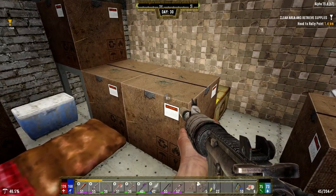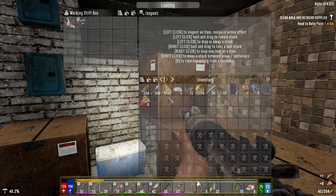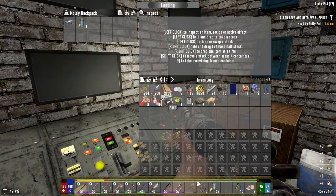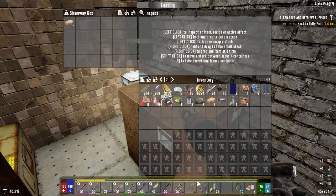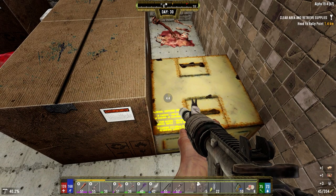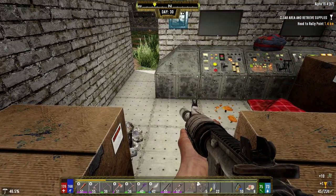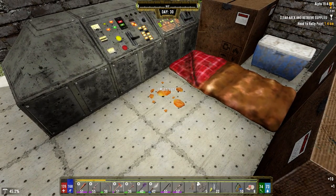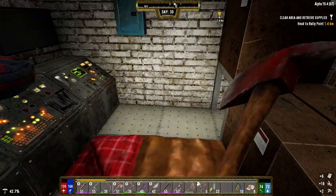Alright, we got some boxes and stuff in here. Nothing. Anvil, anvil — stuff to sell. Really hoping for more. Well, shotgun slugs. Nothing. We might as well take the mushrooms. Plastic, paper.